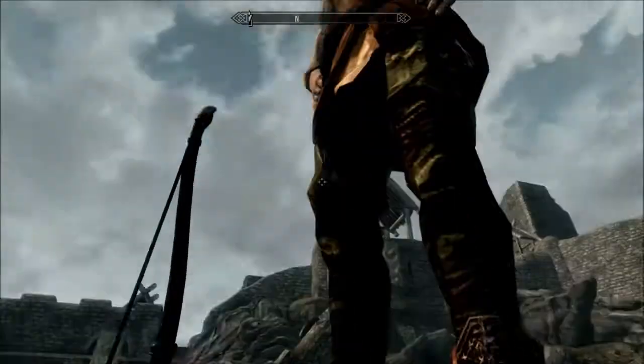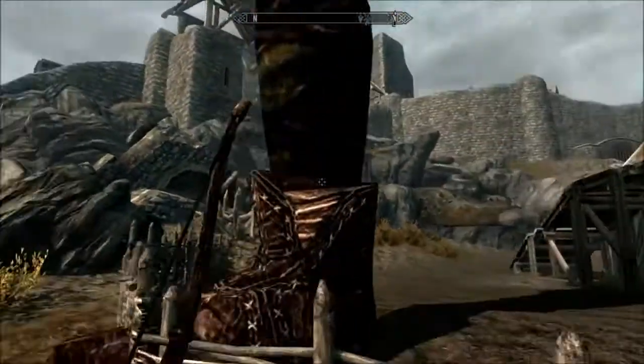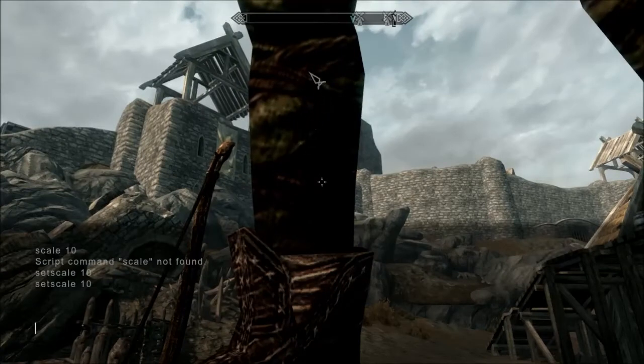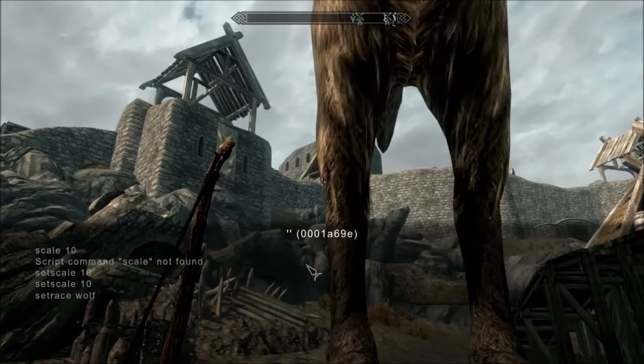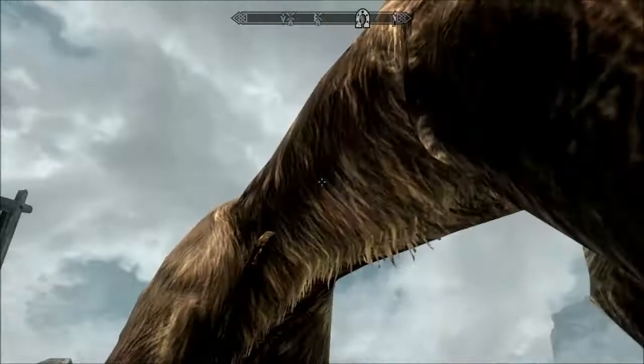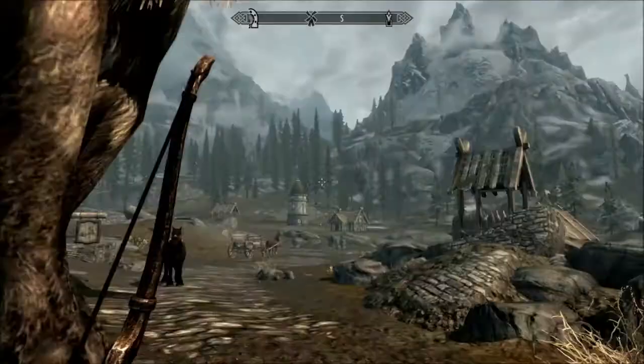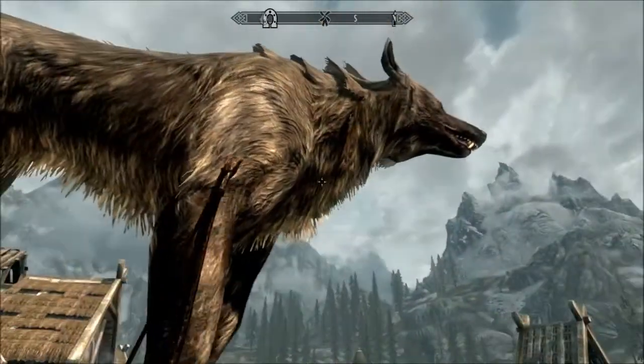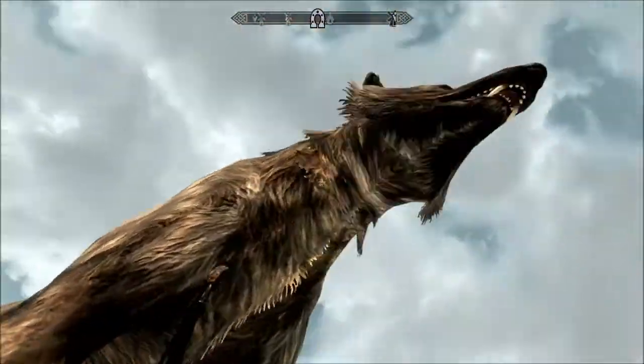That's just one of the many things you can do. You can also open the console with the squiggly line and just click on them to select them — that shows their ID code. So let's say 'set race wolf.' Now we have a giant wolf. That is really creepy.